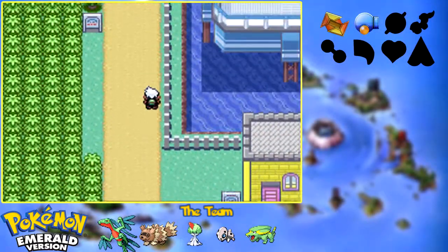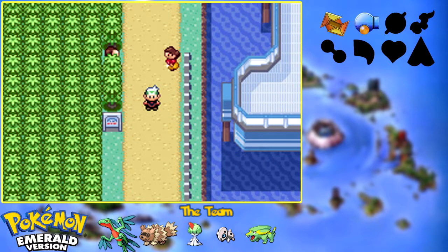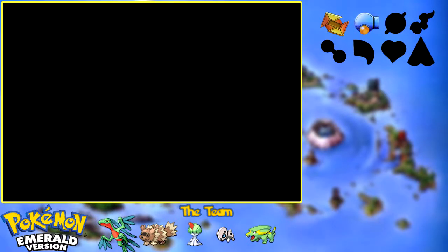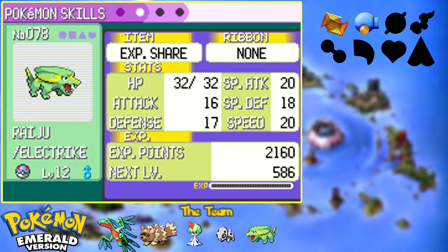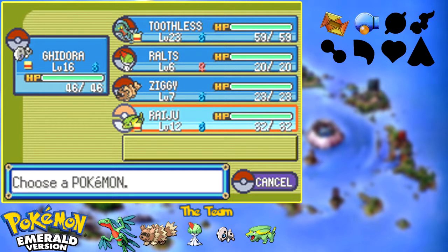What is up, my Squirtlelights? It is I, your King, welcoming you back to more Let's Play Pokemon Emerald. In the last episode, we drove Team Aqua out of Slateport City and began to head northwards, as well as catching the newest member of our team, Raiju the Electrike, who I have just given an Experience Share so he can start catching up. I would say Ghidorah is now in a place where I can actually start using him.